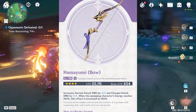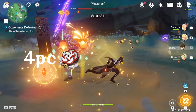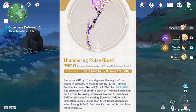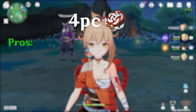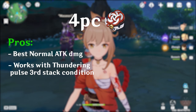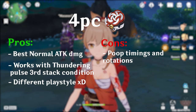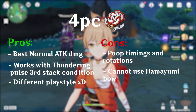You can even use the F2P craftable Hamayumi bow with the E→Q rotation as you have 100% energy during Yoimiya's E. 4P Shimanawa would be more suited to the E→Q rotation if you have the Thundering Pulse, because if you E at 100% energy, you can get the Thundering Pulse third stack and generate particles for Q. To summarize: Shimanawa 4P pros — it has the best normal attack damage, we saw it in the test, and it has good synergy with the Thundering Pulse third stack condition and offers a different playstyle. However, cons — awkward rotations with bad timings, you can't E straight away after your Q, it's really bad with the Hamayumi bow because every time you E you lose 15 energy, and you can't make use of the Q→E optimal rotation.